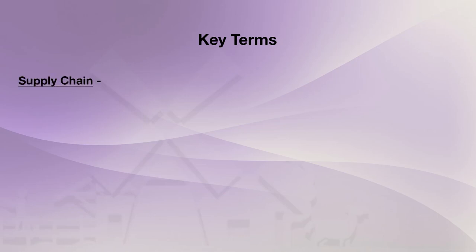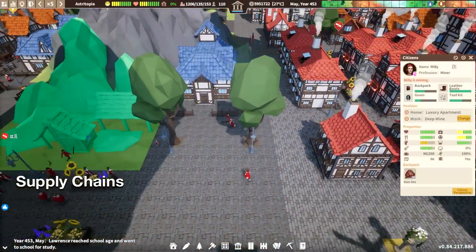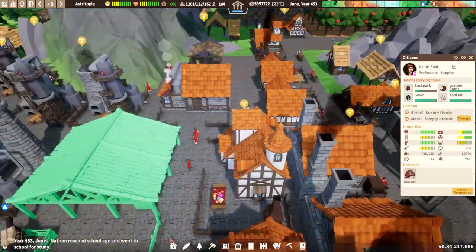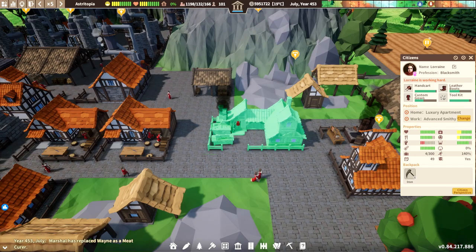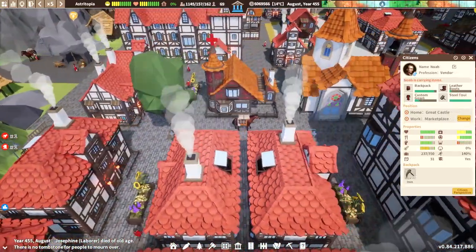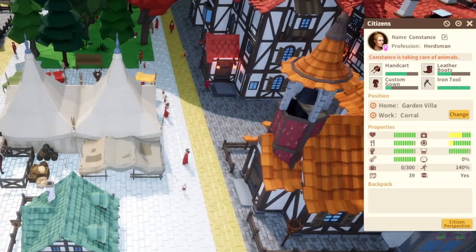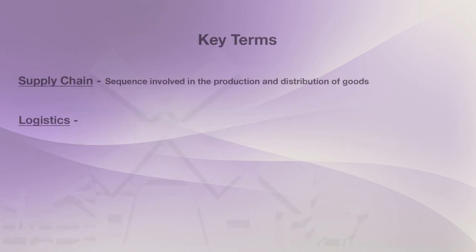Supply chain: this is the sequence involved in the production and distribution of goods. As a general example of a supply chain: first, raw materials get gathered and transported to a storage; next, they get taken to a production building and processed into a new item; that same item gets taken back to a storage; and lastly, that item gets picked up and brought to a marketplace where settlers in need of it can take it. This process is a supply chain, and it's something happening in everyone's settlement whether or not we're aware of it.